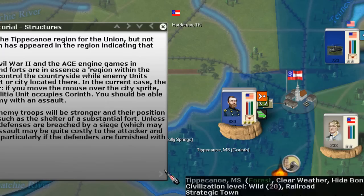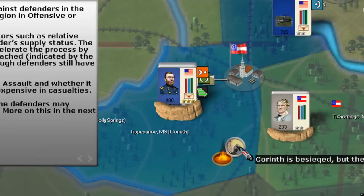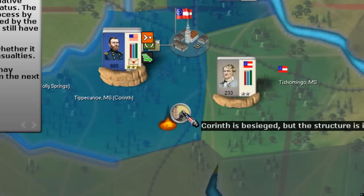We want to basically take the town, and we're going to do that by assaulting. The tutorial goes through a couple of ways of doing this. One is we could continue to besiege Corinth, and it would be likely they would probably surrender very quickly because our force is much larger than theirs. The second option, which I alluded to just a minute ago, is that we will assault it.